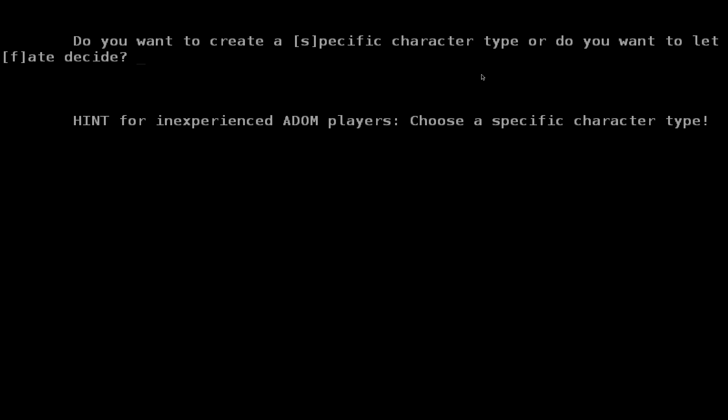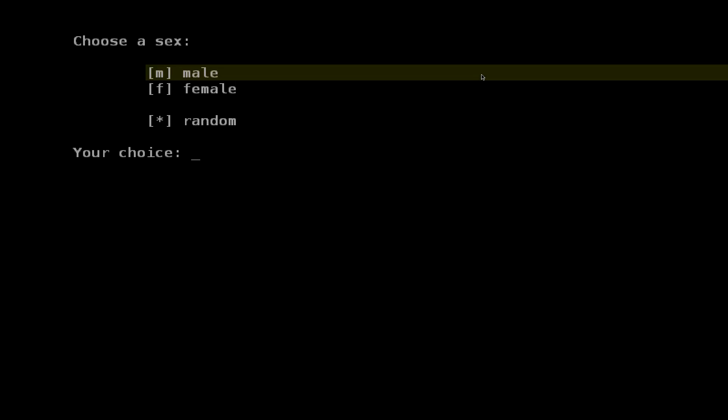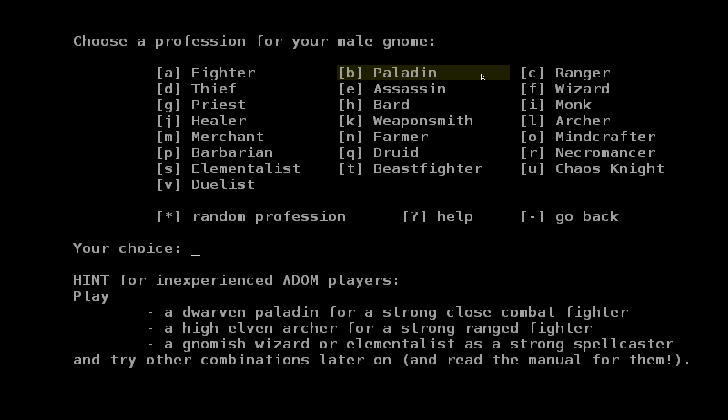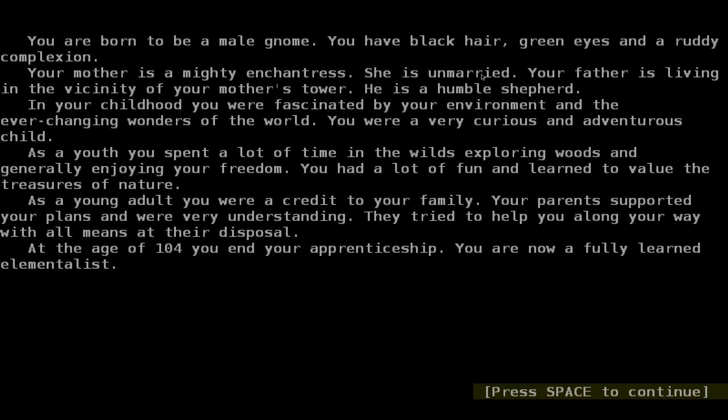Okay, sounds like we need a caster type thing. So we'll go gnome, and we'll go... how about elementalist? Cool.